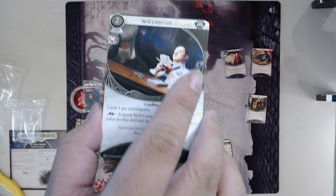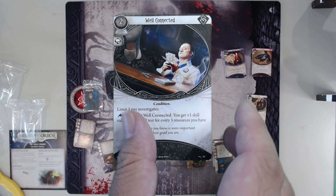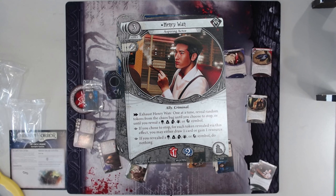Okay, let's move on to Rogues. Well Connected — very much of a staple in the Rogues nowadays. Big money Rogues. Well Connected has unbounded stat potential — very good card. Henry Wan — oh poor Henry Wan. Apparently Henry Wan is good in Edge of the Earth when you have all eight Frost tokens and ten Curse and ten Bless in there, but the first token you pull is going to be the auto-fail. I guarantee you. But maybe it works. Poor Henry Wan — never had your time in the sun.